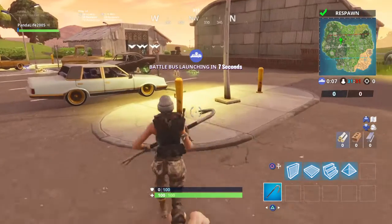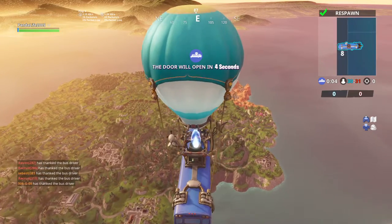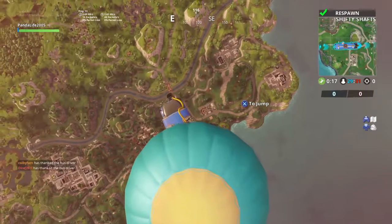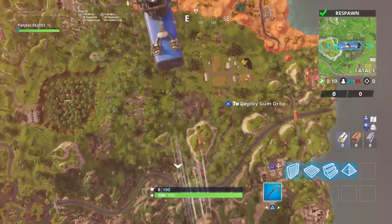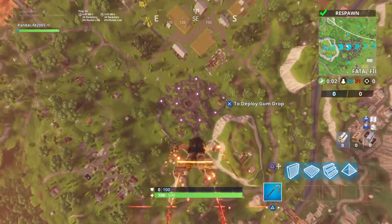Coming in at number 10, we have the Scarlet Defender. The first time this came out was for a Chinese New Year event. It's an uncommon skin for 800 V-Bucks, and at the time of recording it's actually in the shop right now, so if you want to pick it up go ahead and get it. Personally, I do not have this skin, but that still doesn't mean it can't be on my top 10 favorite skins in Fortnite Battle Royale.